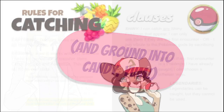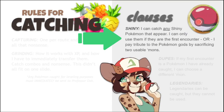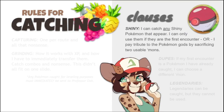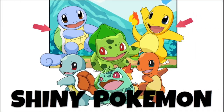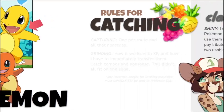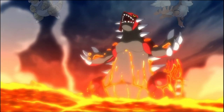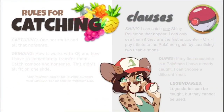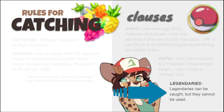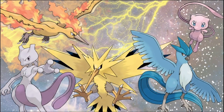I can't use any of those extra Pokemon either — they must immediately be transferred to Professor Oak where he grinds them into candy. Some quick other clauses: I can catch any shiny Pokemon that I see. You can see the difference in shiny Pokemon even in the overworld, and I can use them either if they are the first encounter, or sacrifice two of my usable slots. The last clause for catching is that I can catch legendaries, but they are not allowed to be used — for obvious reasons. They're badasses.